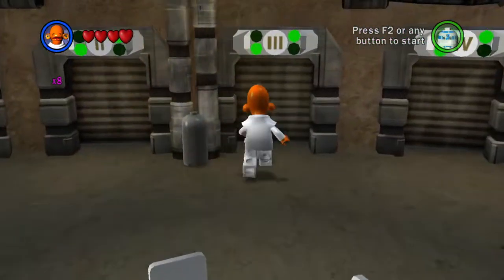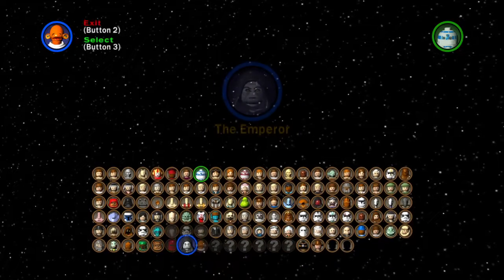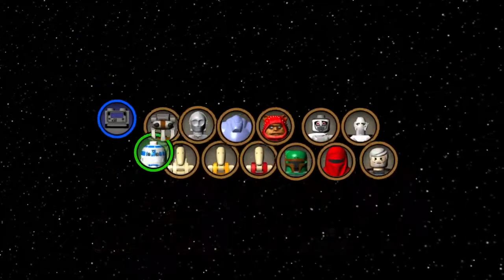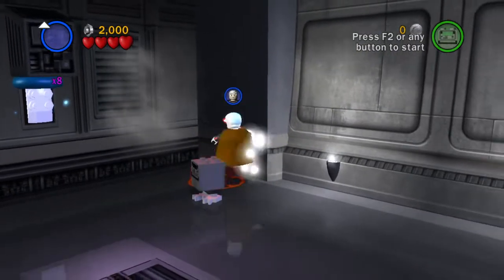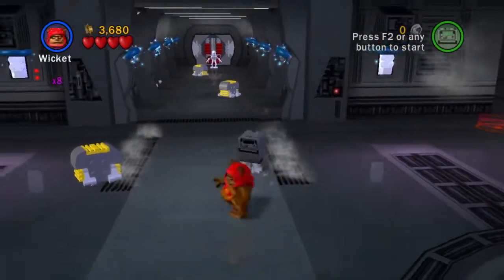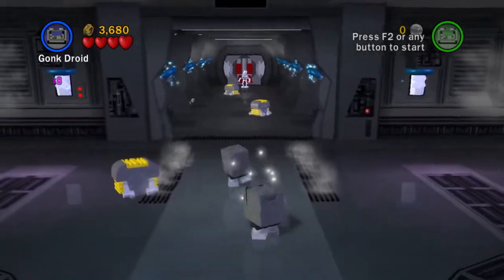So what level do we want to tackle next? I think we could probably do one more quick level. Let's do Chancellor in Peril here. And I'm going to go - where's the Gonk Droid? I want to play as the Gonk Droid just because. There we go. Very nice. Into Grievous' flagship we go. There's a minikit right above our heads now. Supergonk cannot use the Scrap-A-Leap there, although it would be insane if he could. Let's just have two Gonk Droids.